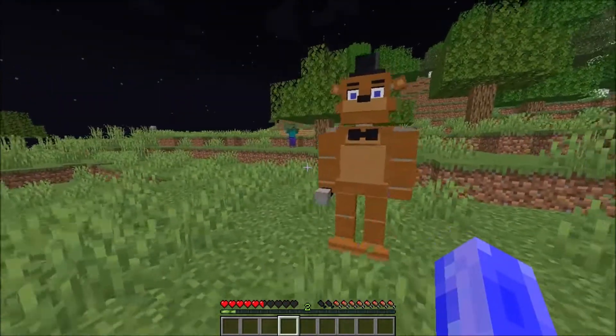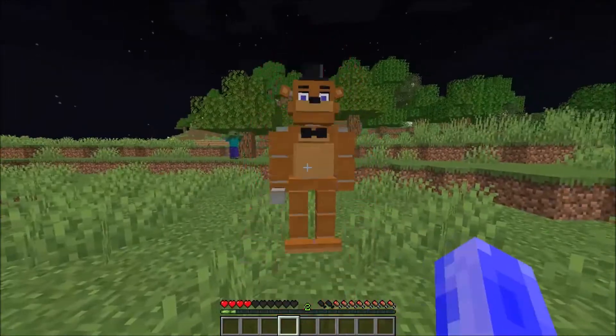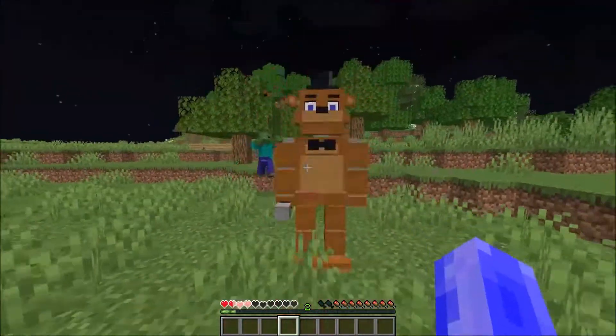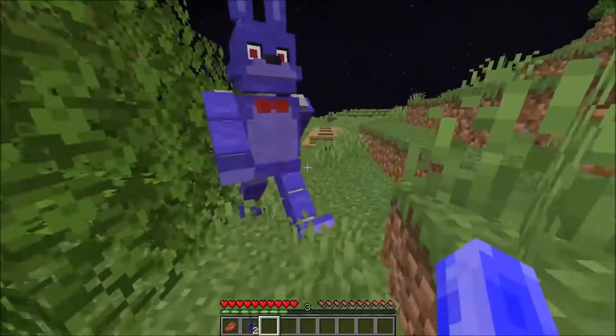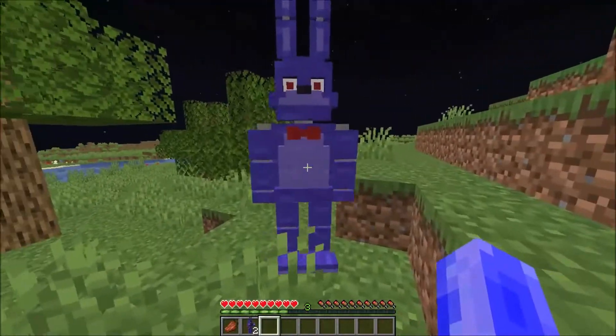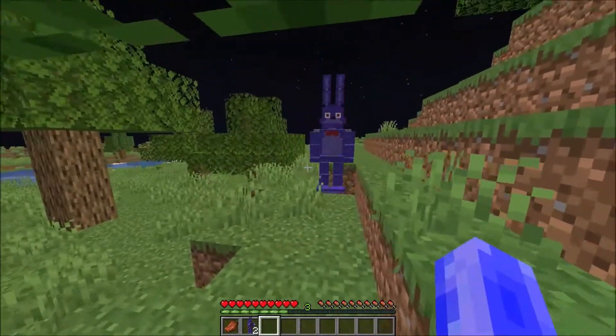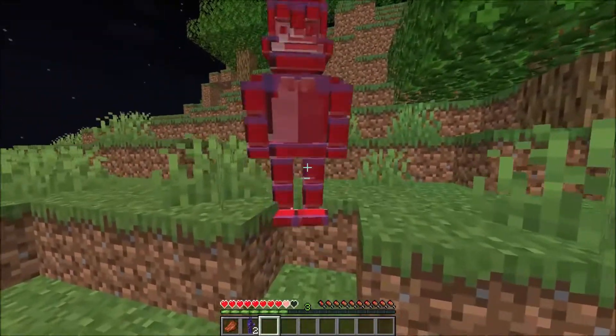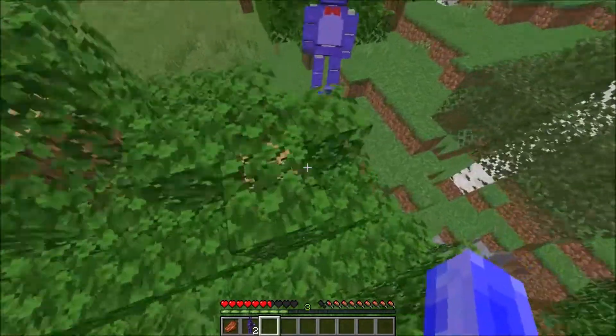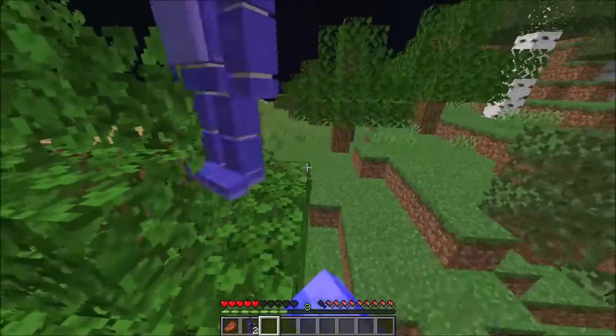Freddy is the base animatronic and he does not have any custom abilities. He's very heavy, so he has knockback resistance and 70 hearts. Bonnie can strum his guitar to knock the player up. He does not perform the attack if you hit him during it. Because he's a Bonnie, he has jump boost and he only has 40 hearts.